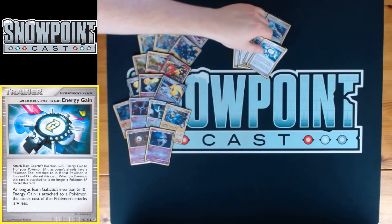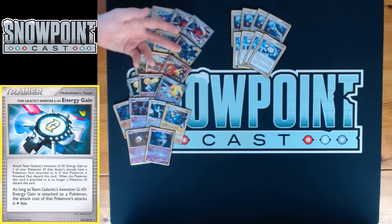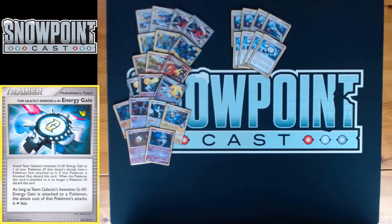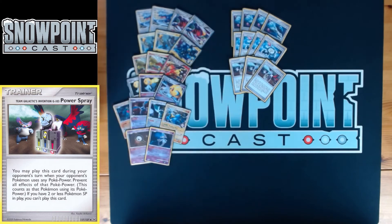Energy Gain helps take out your opponent's board — as long as Team Galactic's Energy Gain is attached to an SP Pokemon, that Pokemon's attacks cost one Colorless less. Fulfilling the Colorless on Luxray, Blaziken, and Garchomp is super important — also for Crobat and Toxicroak. You play four of it because it's useful on every one of your SP Pokemon. You also play three Power Spray — one of the coolest cards Pokemon has ever printed.